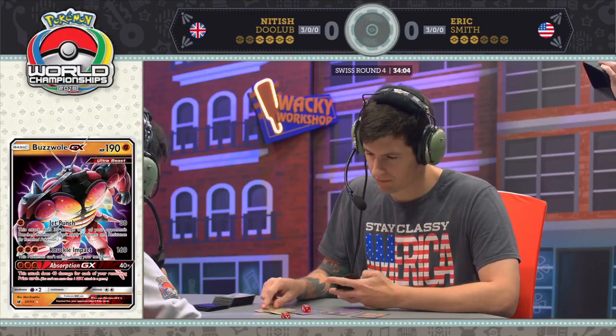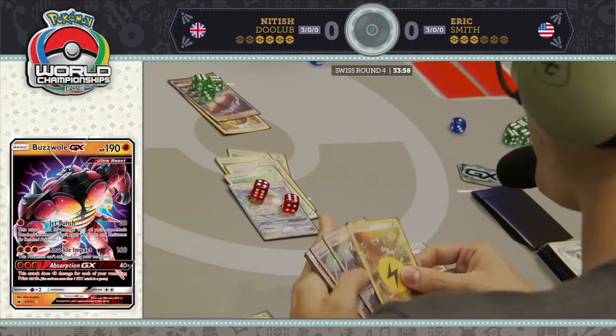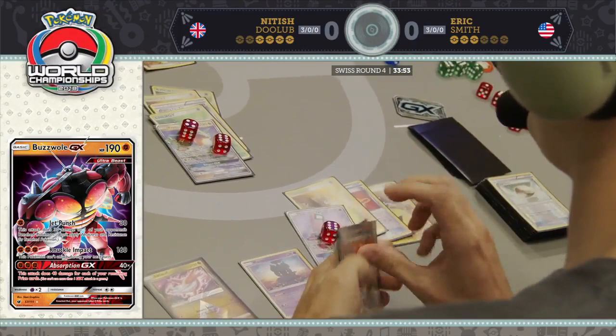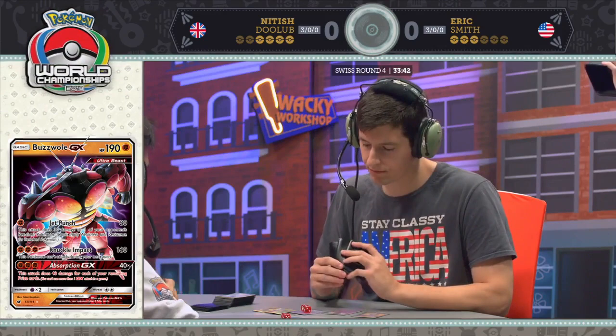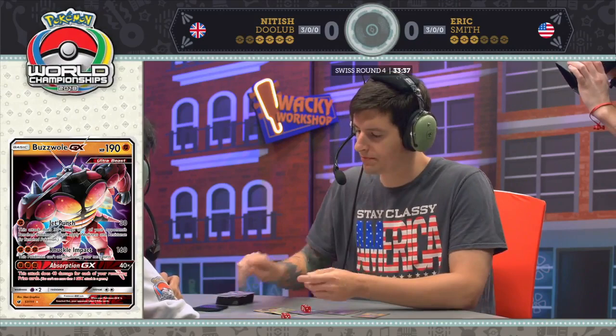Looks like the answer is no so far. Eric's got a little bit of a painful hand. He's got a Sycamore, which is good, but he's going to have to discard two of his remaining Guzmas, and he might not have many left. I think he's already played his Pal Pad as well, and he's wondering if it's even worth playing this Sycamore — those Guzmas may be more important.